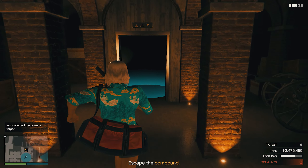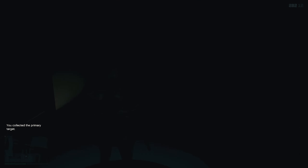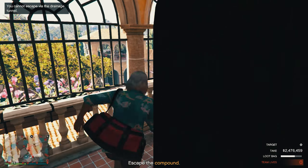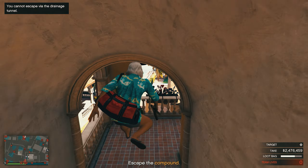A gemstone panther statue. I'm starting to think Mr. Rubio has an unhappy obsession with local fauna. It looks like they have sealed off the drainage pipe you used to get in here. You will have to find another way out.